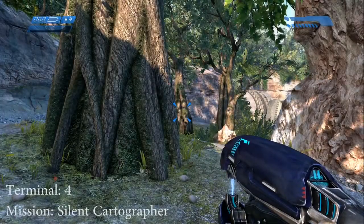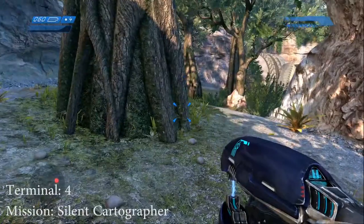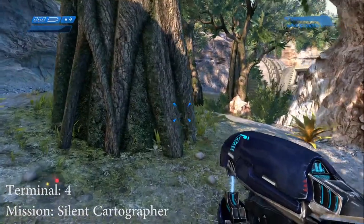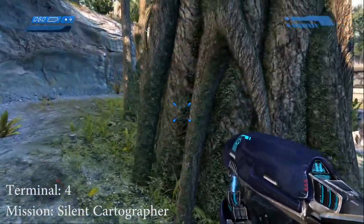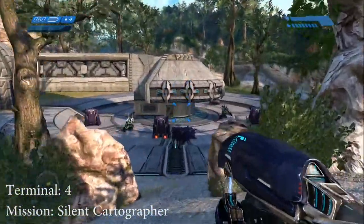We'll see you in terminal 4. We are on the mission called Silent Cartographer. To get this terminal, you must fight two hunters. Then, when you're finished, the terminal should be in the middle left of this structure, hidden in the shade.